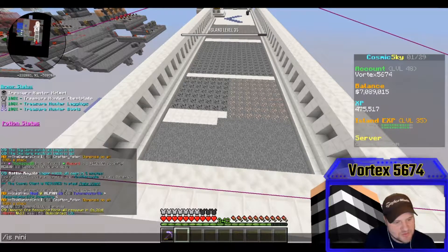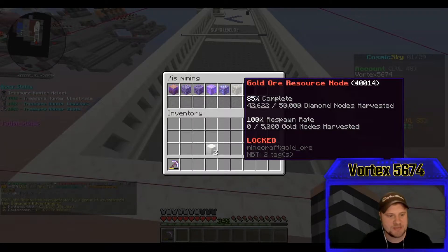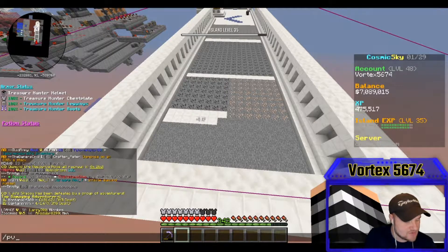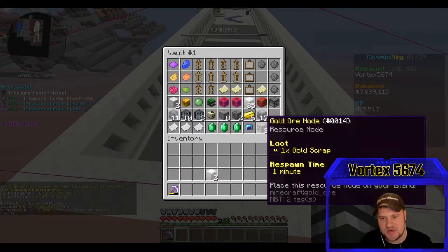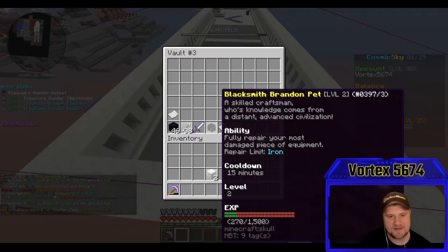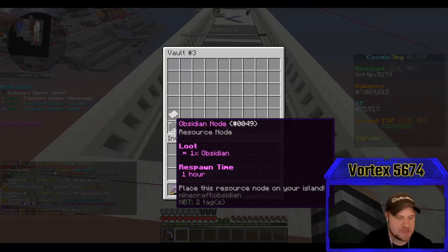Let me go to is-mining real quick and show you guys where we're at. We are currently at 85 percent — we only need like 7,500 more diamond nodes harvested. I believe I've got like 80 diamond nodes right now, so we've been making huge progress. Hopefully by the next video we will be into the ability to place down gold ore and also obsidian ore. I have three gold ore nodes and 46 obsidian nodes to drop down as soon as we get past diamonds.